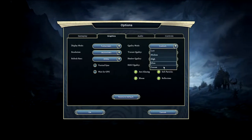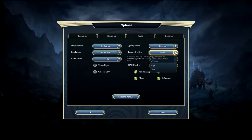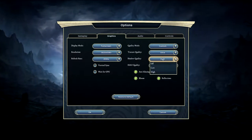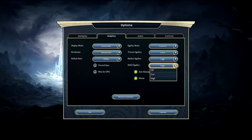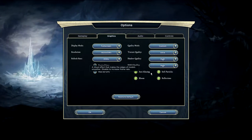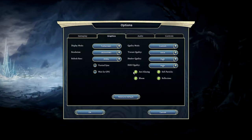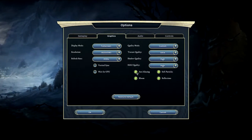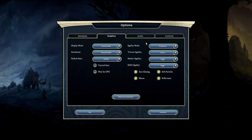Quality mode has low, medium, high, ultra, or custom settings. I put it on custom so we could look at texture quality options — low, medium, high, and ultra. Shadow quality has off, low, and high. Ambient occlusion has off, low, and high as well. There are checkboxes for anti-aliasing — it doesn't say what kind, so not sure if that's FXAA or MSAA. You can also toggle bloom, reflections, and soft particles.